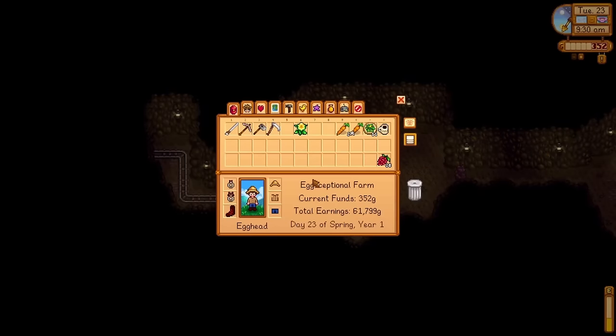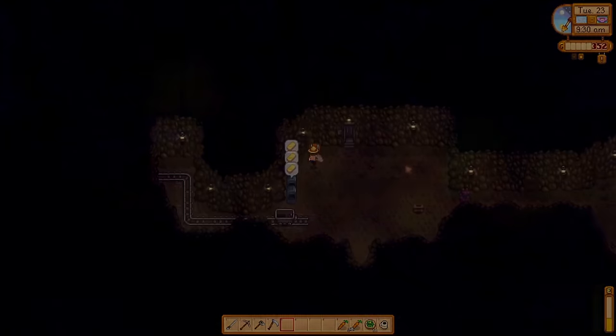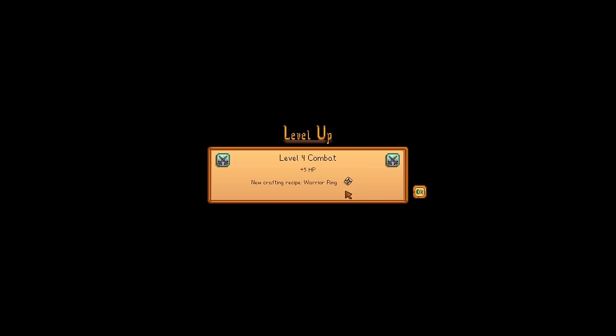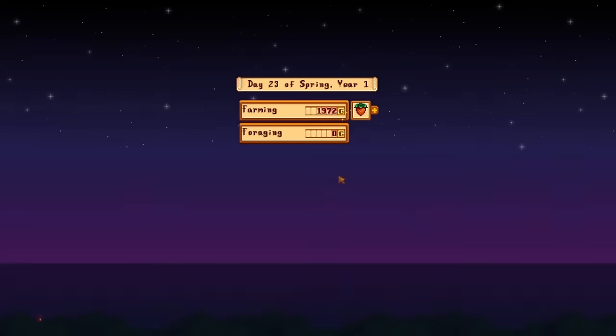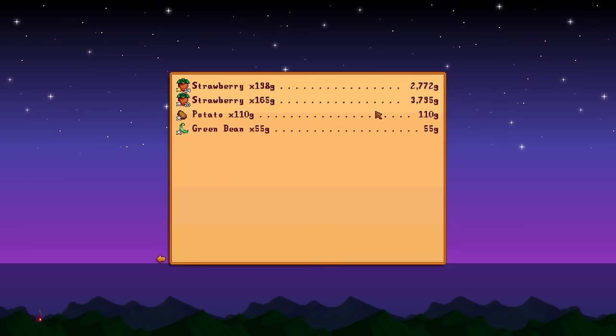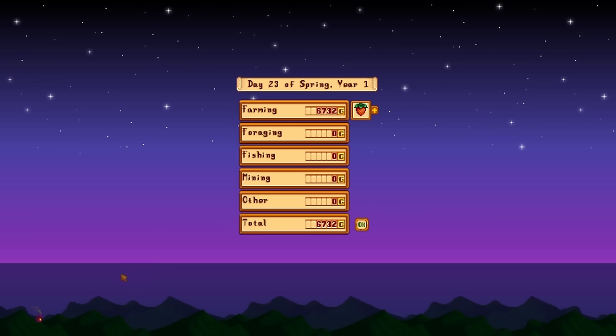The plan for the entirety of day 23 is mine. Overnight we level up to six in mining because with our new pickaxe I have been tearing through ores. Tearing through ores though reveals another problem — I am completely out of coal right now. Since we also have our farming perk now, I made sure to sell a little bit of the harvest, only selling the silver and gold quality strawberries.